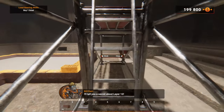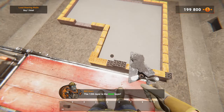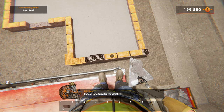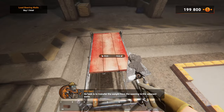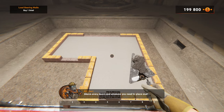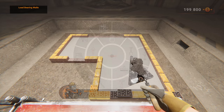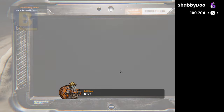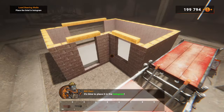I'll tell you a secret about layer 12 — the 12th layer is the lintel layer. Never heard of it, I have no idea what you're talking about. It transfers the weight from the opening to the adjacent walls. Above every door and window you need to place one. Buy one lintel from the shop. We need these above any door and wall — oh, they've already built a lot of this for me!